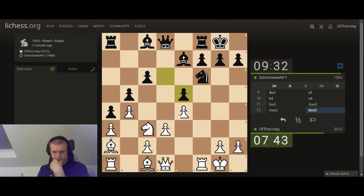Kind of don't like that for him. I'm going to hold off on bishop here for now. I need to find a square for this knight. Maybe something like this — the thing is if I go here, he'll just pin it.